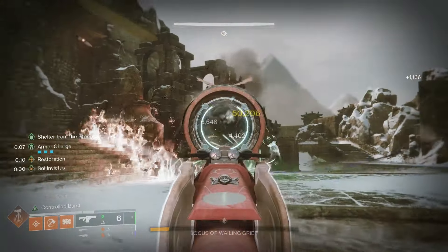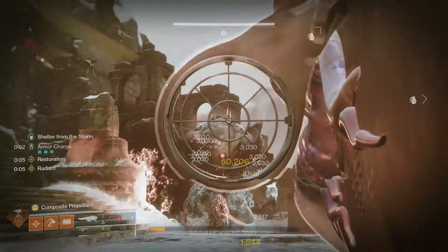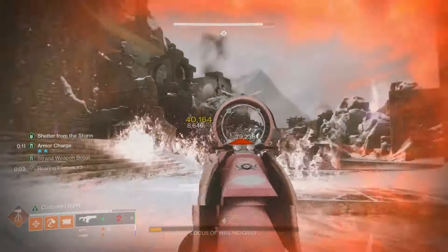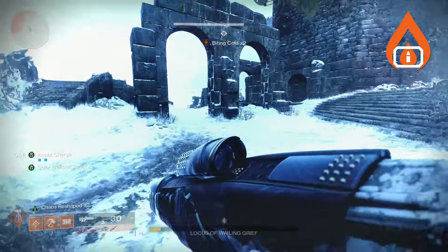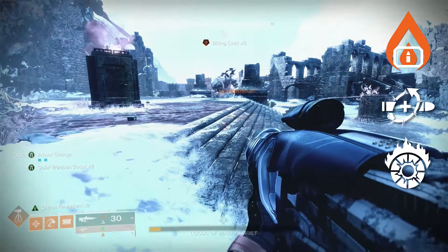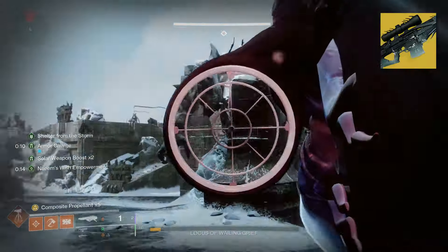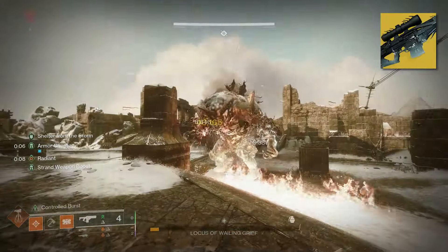For loadout number 2, mainly for bosses that are easy to hit crits on or are further away, I bring a heavy-hitting special like Namas Lance to take down mini bosses or tougher targets, and as a backup DPS weapon if I run out of heavy ammo. I again bring a Solar Primary with Heal Clip and potentially Incandescent for extra survivability and melee recharge rate. For the heavy slot, I bring Whisper of the Worm. This is a bit more dangerous since we won't have as much survivability in a DPS phase, so make sure to play your life when running this option.